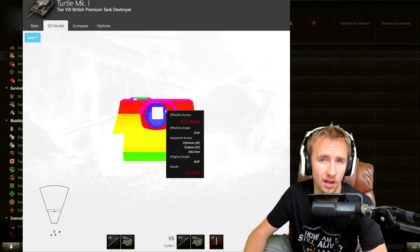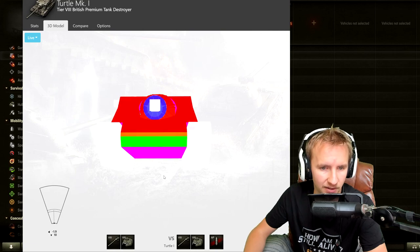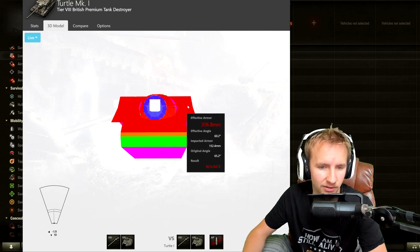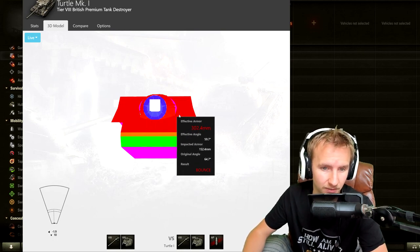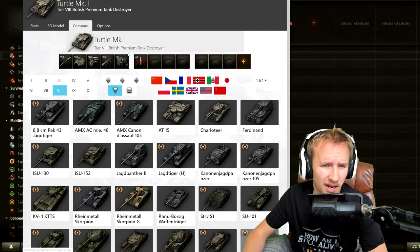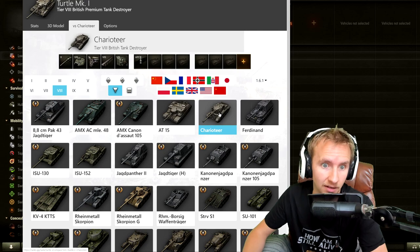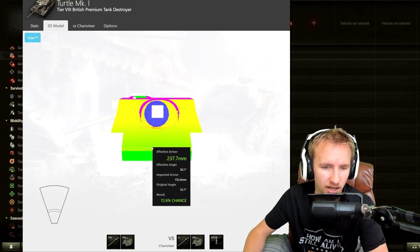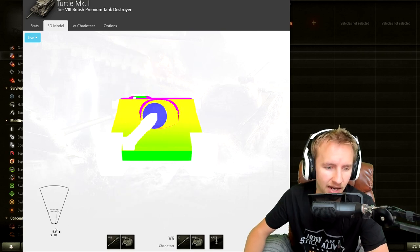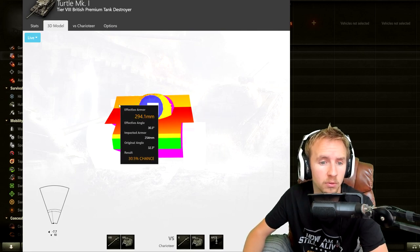This is great when you're a Turtle driver engaging equal or lower-tiered tanks — use the gun depression, come over the ridge line, and the upper hull is fantastic; you'll bounce shots every single time. Combined with a nice mantlet, it's happy days. The problem comes when fighting tanks with decent penetration, like the Charioteer — the Turtle really isn't ricocheting much, and even with full gun depression they can still penetrate the top a third of the time.